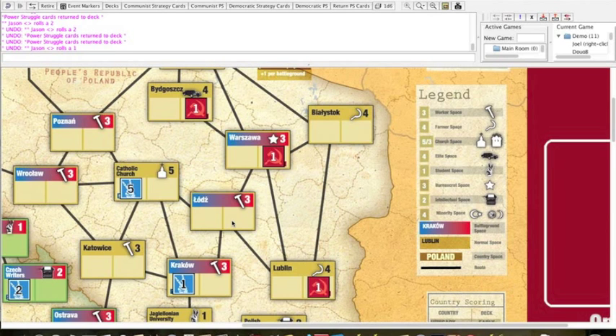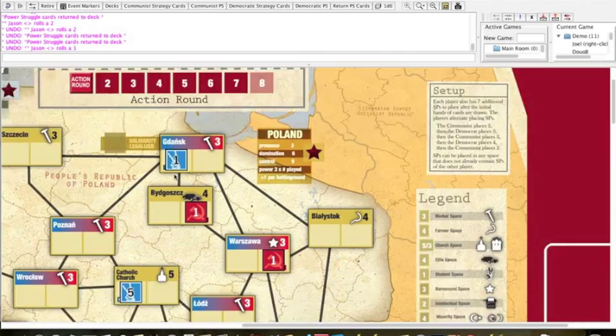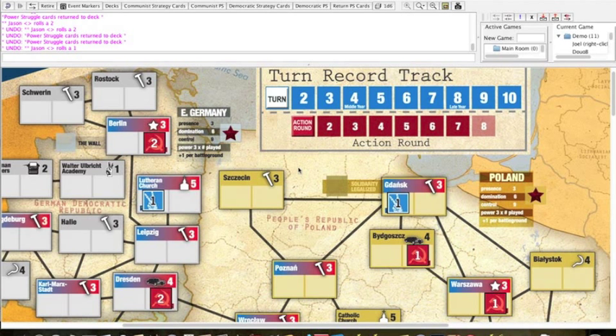That's basically the map. Please don't click on any of the spaces because just clicking on them will generate support markers. What we have here is the default setup. Once you put all the pieces on the map, you look at the upper right-hand corner of the map where there is a setup instruction box. Each player is going to place another seven support points on the map after the initial hands of cards are drawn.